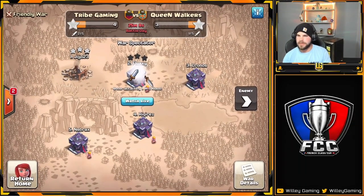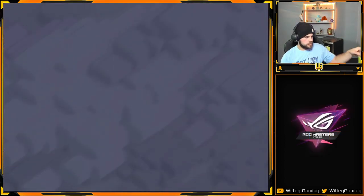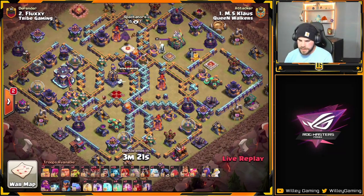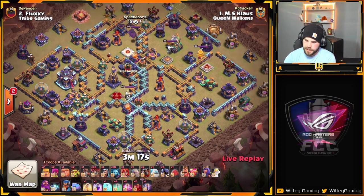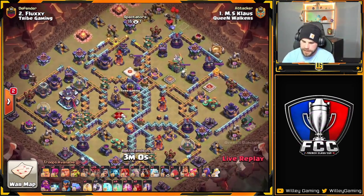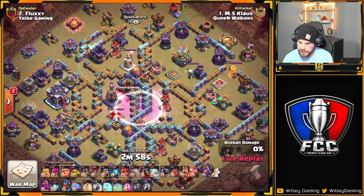Klaus coming in with the next one. He's coming in with the Lalo — looks like it's just going to be a Sui Lalo here. He does have a couple of Skellies and bats looking for the Skelly Donut, and here we go.